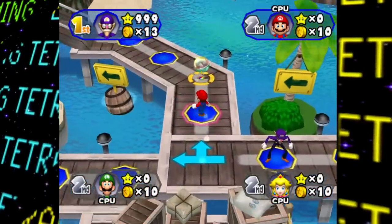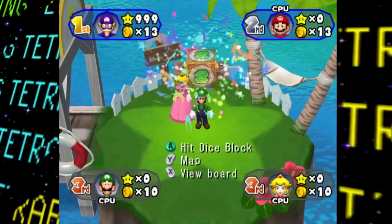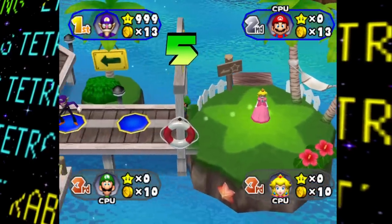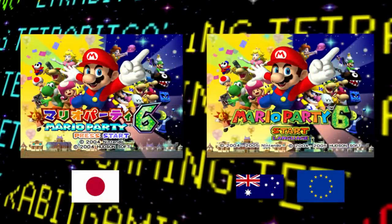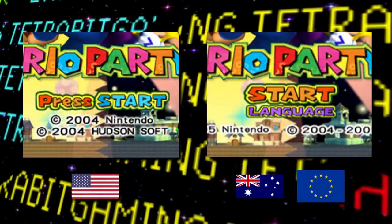First up, let's talk about some differences seen in Mario Party 6 between different regional releases. For starters, there's some more basic stuff like the European and Australian versions including a language option right on the title screen instead of just the press start prompt.